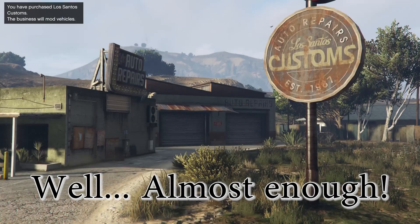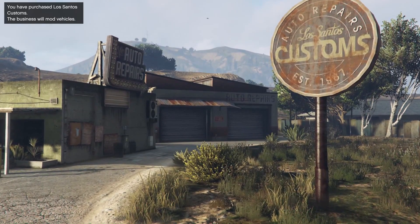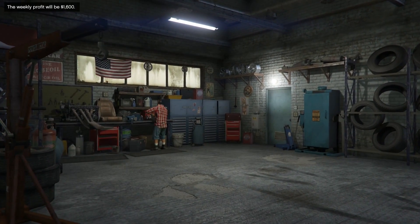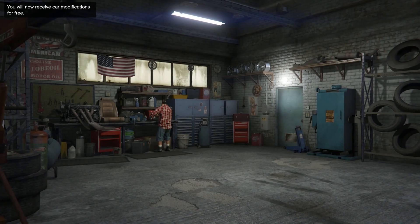That mission alone should give you enough money to buy it. When I got my free $500,000 for story mode, that was the first thing I was going to buy whenever I was able to purchase places. The weekly profit is going to be $1,600, and you're going to make a good amount of money.